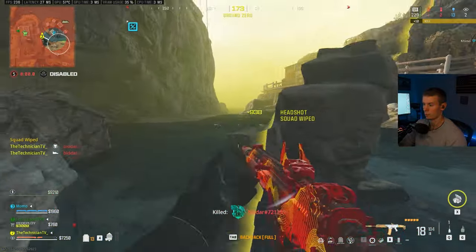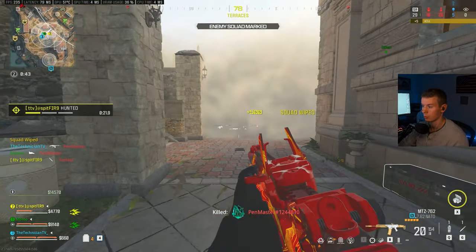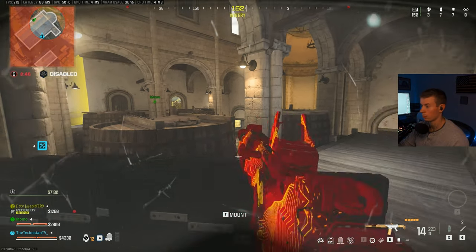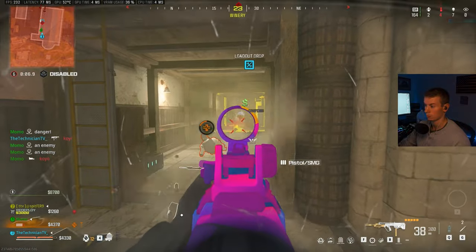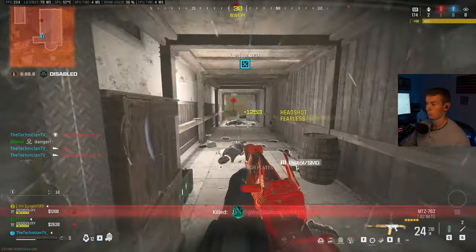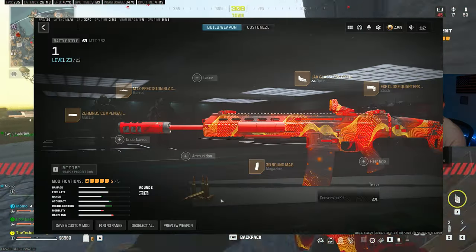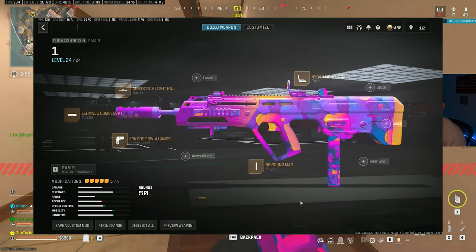He jumped down on you — you break his legs, I think. One's down, one's broken, one's something, and then one's outside behind you. It comes, it comes — oh he's close. Wrong move brother.